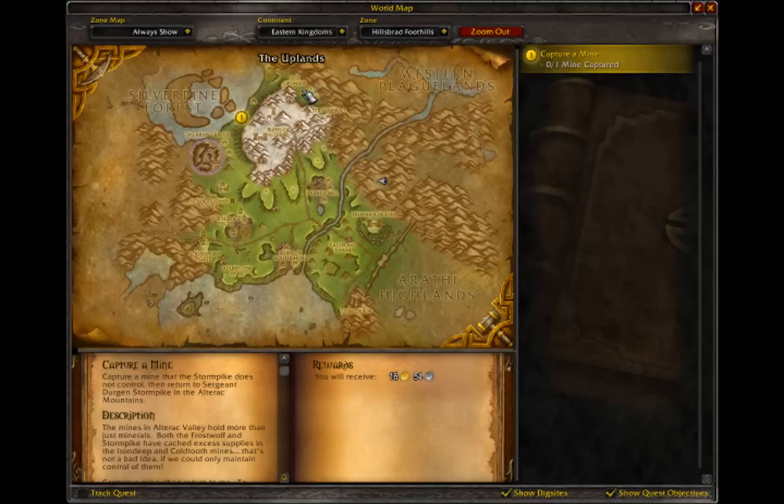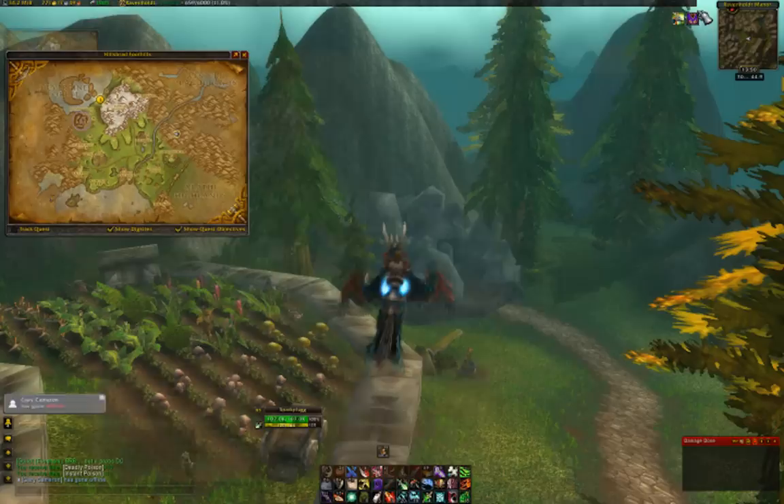There used to be a good place just up here in the Alterac Mountains — Stranbrad — which is a Horde flight point now. So if you're Horde, it might be relatively good just because it's right next to the flight point, but the mobs are kind of scattered about in rooms and buildings, so it's not that great. The uplands is pretty terrible now, and Dandrid's Fold — there's hardly any mobs there that actually give reputation.